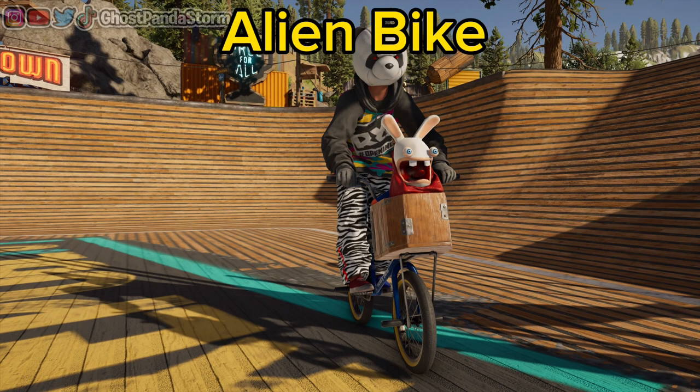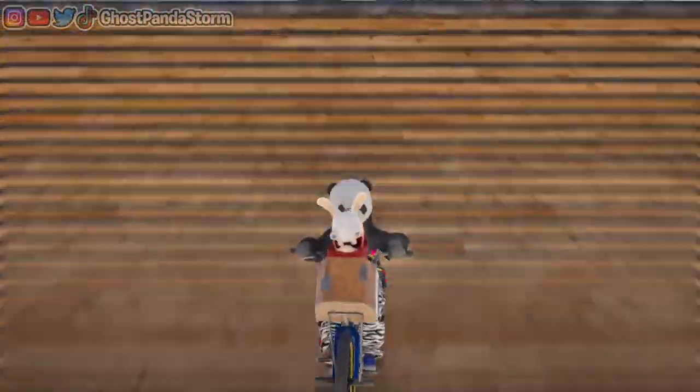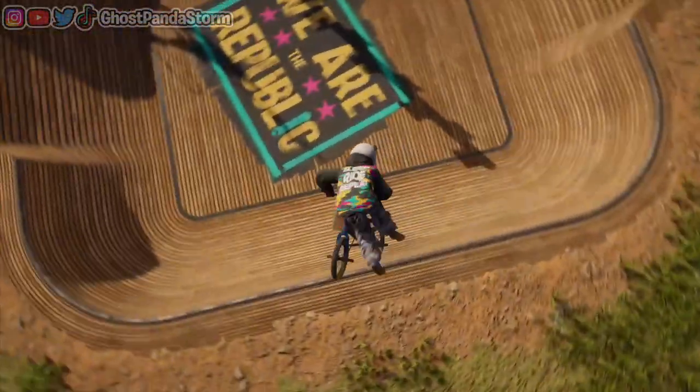The Alien Bike — you know, the one that has the rabbit in the front in the basket trying to phone home? The attributes here include a speed of 30, a sprint of 30, an air rotation of 5 — that's right, an air rotation of 5 — a grip of 15, and then an absorption rating of 34.